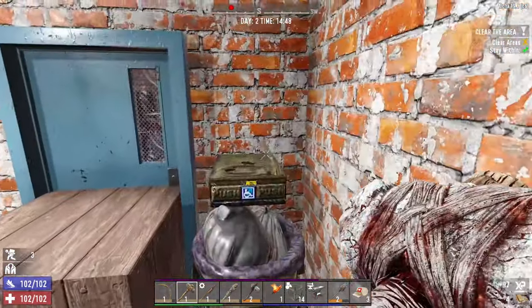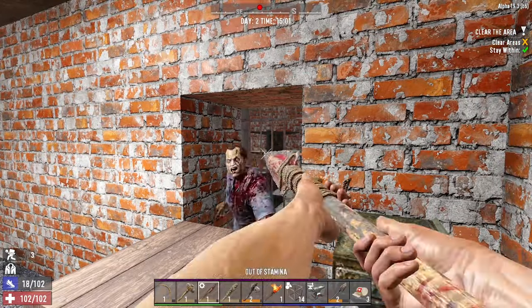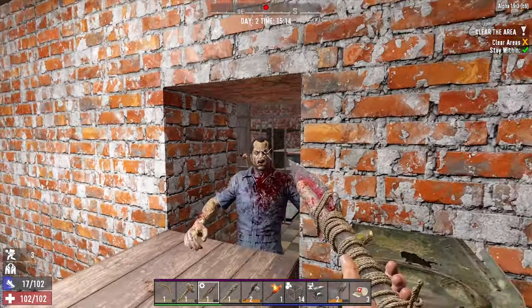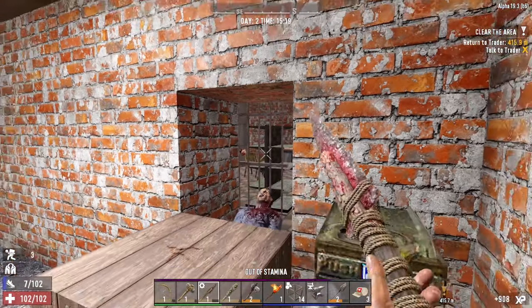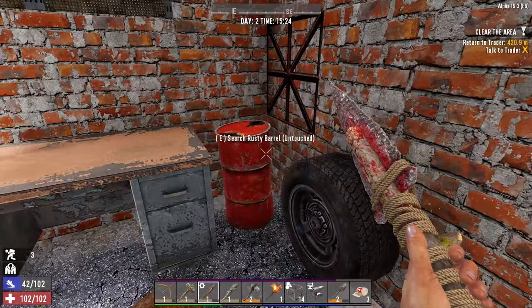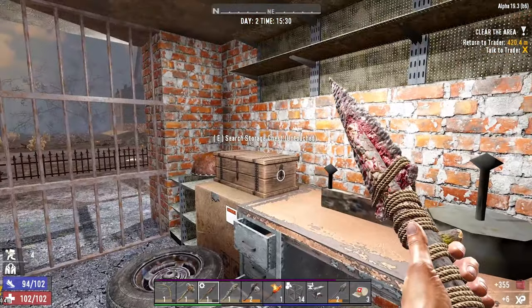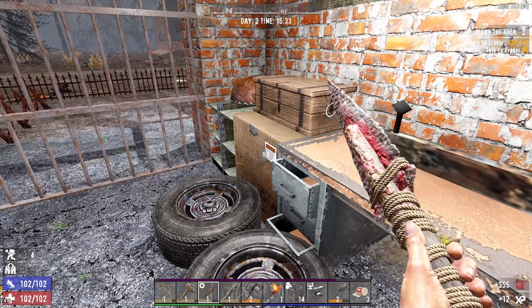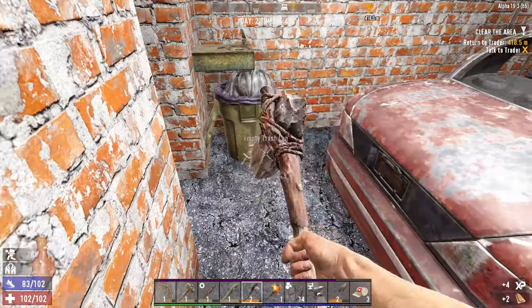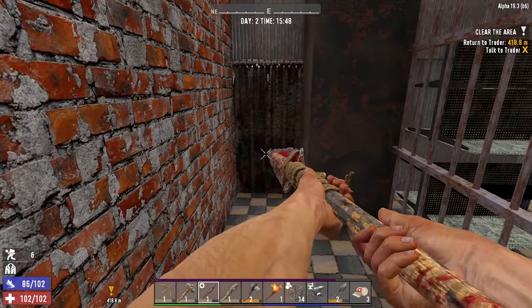I'm going to get this door broken down. Alright, there's the last guy. Sweet. I'm scared of mines in this place — this place is clearly laden with mines. Don't trust them. Some ammo — that's nice. Let's have a look in here. Don't trust that one little bit.